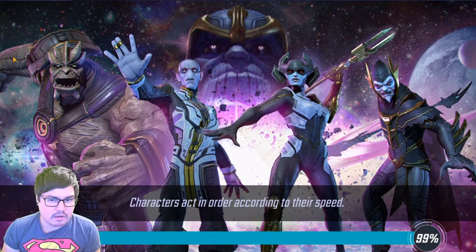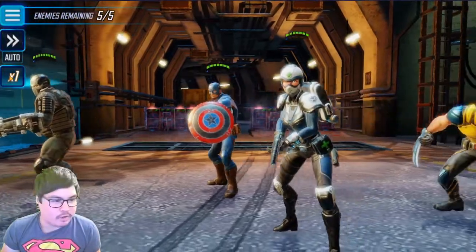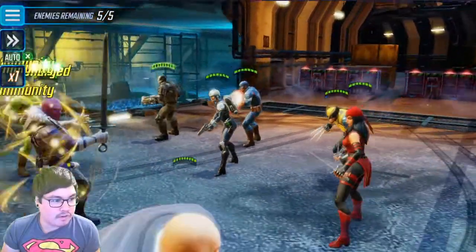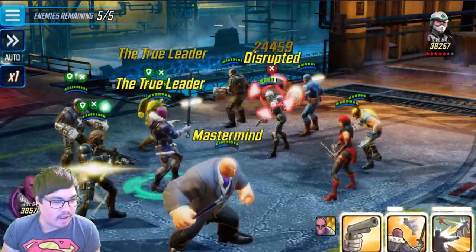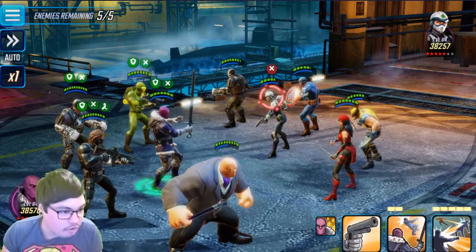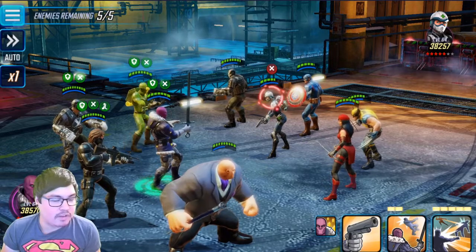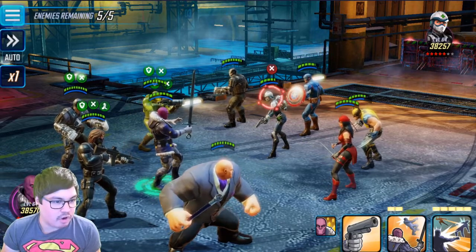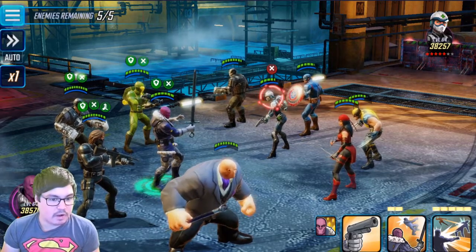Here we go — Zemo dropping in, all the Hydra dropping in. There's a Shield Medic — 24k and disrupted on the Shield Medic for two turns. That's pretty nice. If this was a Red Skull Hydra team, he'd be dropping in and everyone would be getting that disrupt, even in blitz — that's pretty crazy.